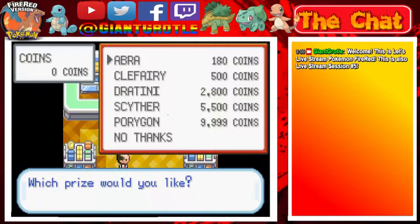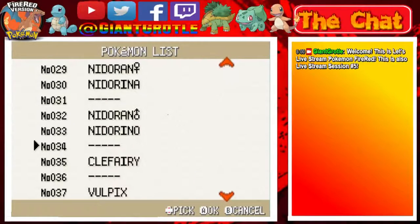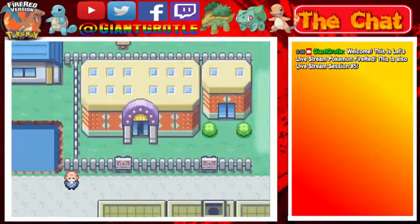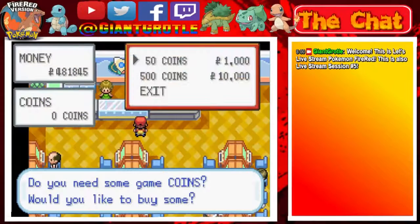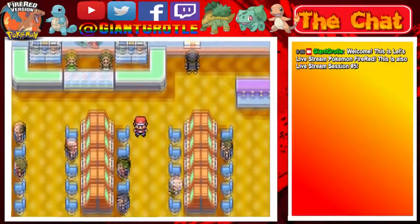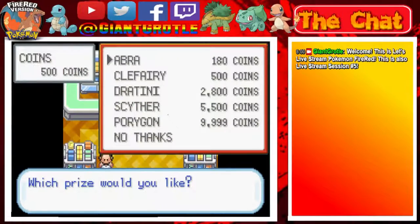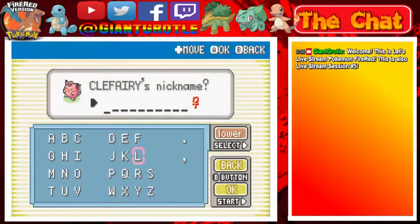Clefairy's 500. Have I already caught a Clefairy though? Let me just double check right here — Clefairy, Clefairy. No, I haven't caught Clefairy, okay, so it'd be good for my Pokedex. That's good. And yeah, I can just buy a simple 500 coins — well, not Pokedollars, but 500 coins I should say. I'm gonna name this Clefairy just 'Fairy'. I know it's a pretty generic name, but it works.